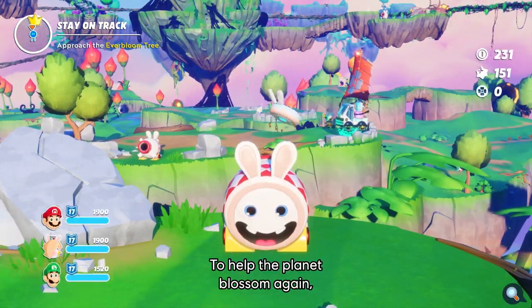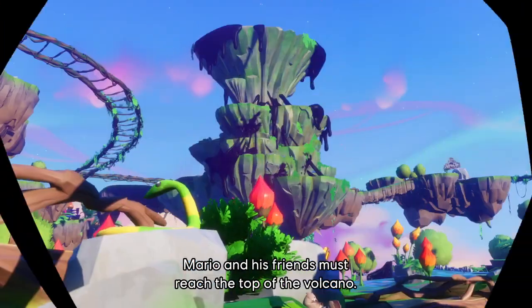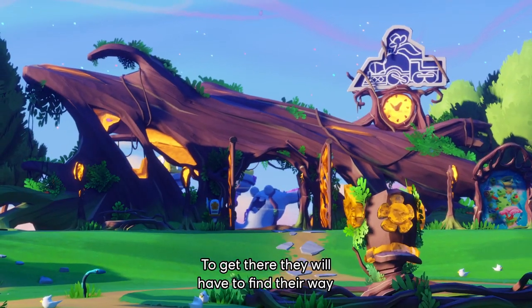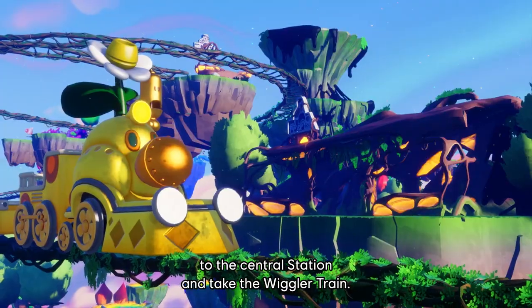To help the planet blossom again, Mario and his friends must reach the top of the volcano. To get there, they will have to find their way to the central station and take the Wiggler train.